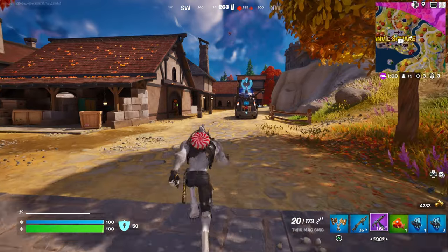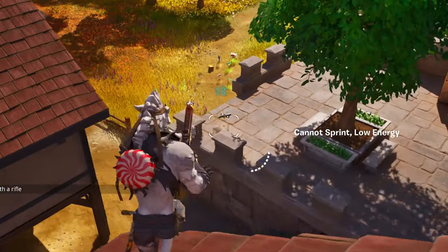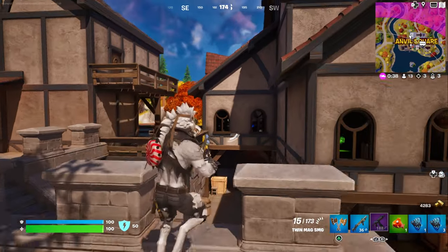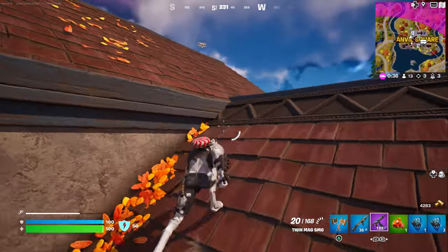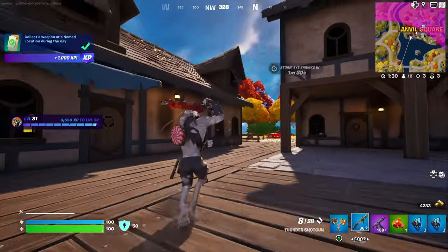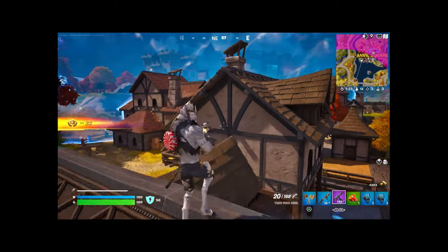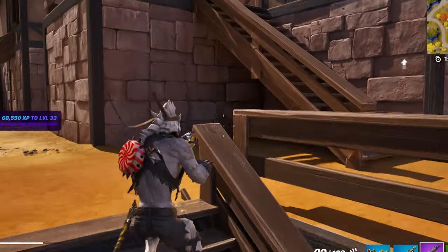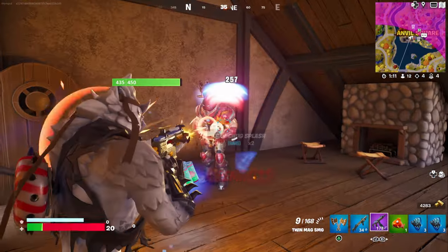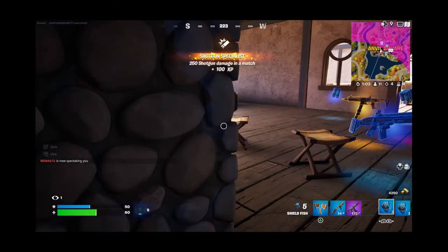He was trying to get out of there — he was not having any of this business. Hello sir, I don't want to kill you. Yes I do. We did a restock on our shieldfish, which is very good. 12 people left — oh, we leveled up, look at that, Level 32. Okay, there's a guy in here. Let's go, baby! I wish we had more floppers though — that's something we need to try to find. I think this is looking good.